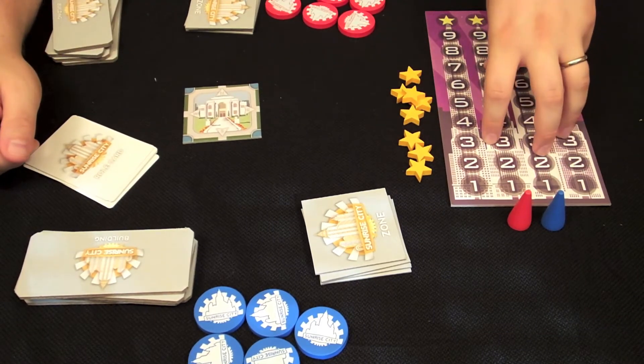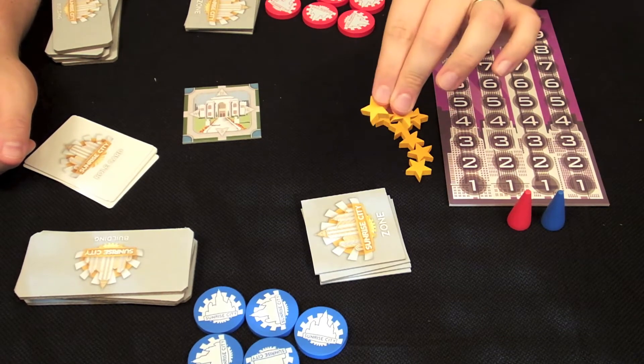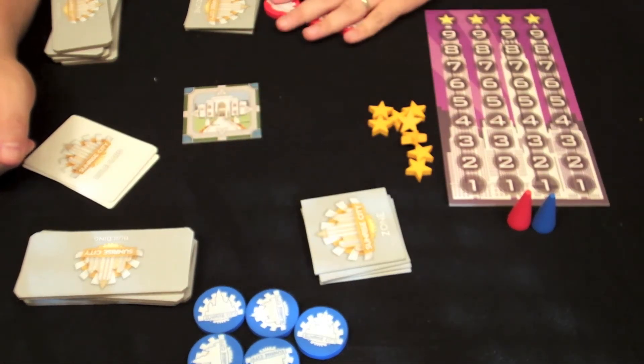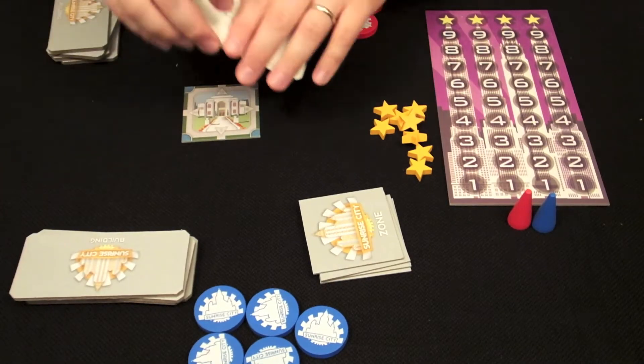We have the scoreboard — the points, which are what you need to win the game — and our trackers for the scoreboard right here. Bidding chips of each color, our zone card, and you also have the roll cards here.